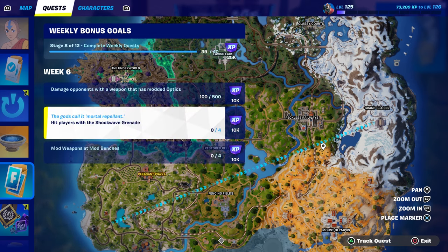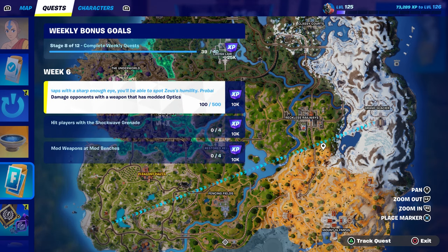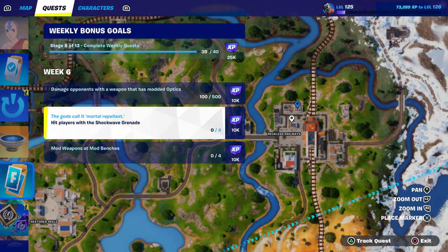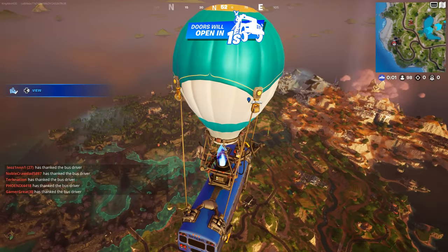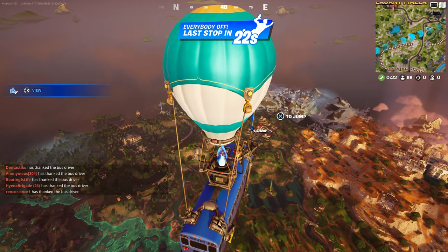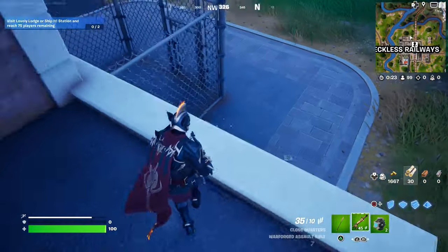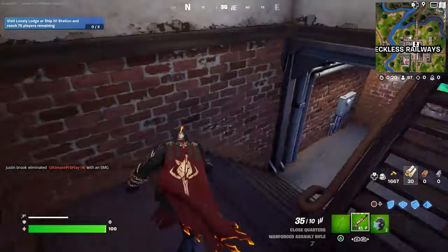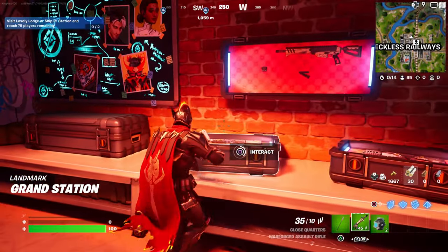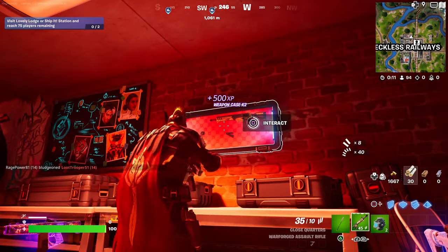We're going to start with the optics challenge first. You can find the optic weapon at the weapon mods — there are three weapon mods right in this location. There are also a lot of chests over here so you can find a shockwave grenade. I recommend going to Reckless Railway — it's going to be worth it and worth your while. The weapon mod chests should be down here, so come down and open all of them first.